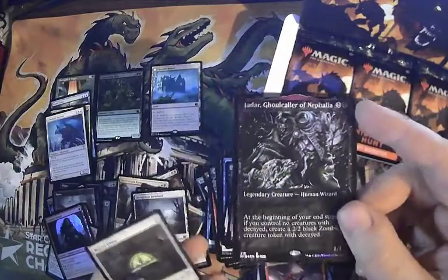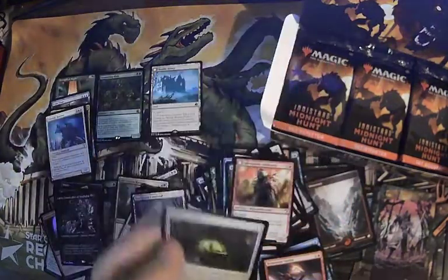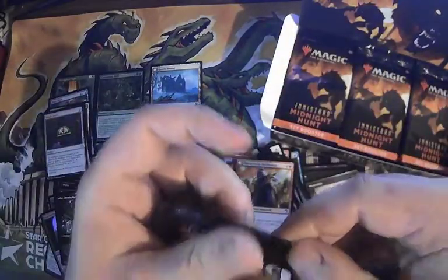I need to do a whole video talking about how excited I am for Innistrad Double Feature. Witch's Oven list card — that's probably more expensive than I think it is. I hear a lot of people trying to run down that product and I think it's going to be amazing.